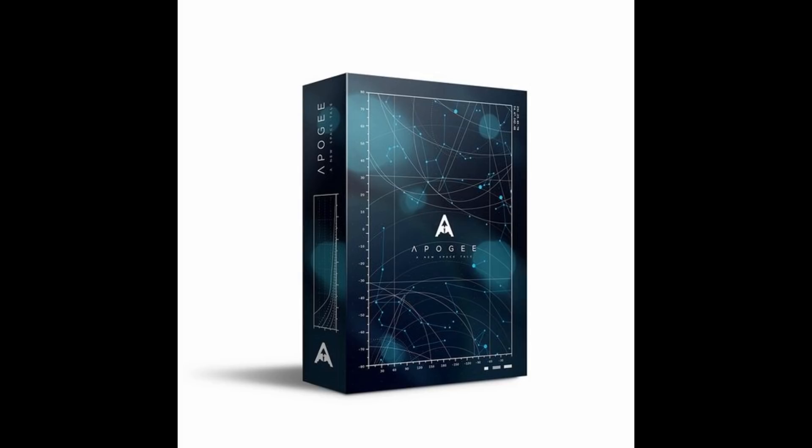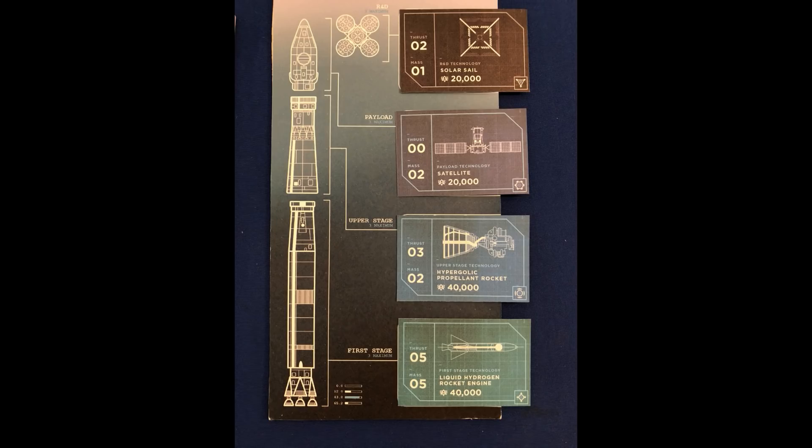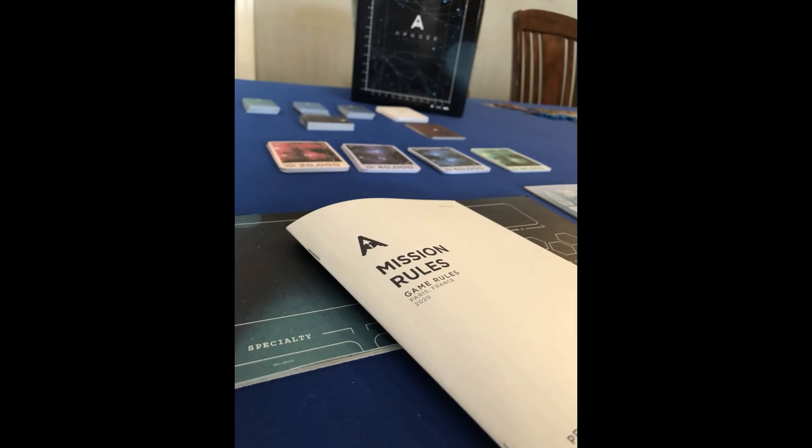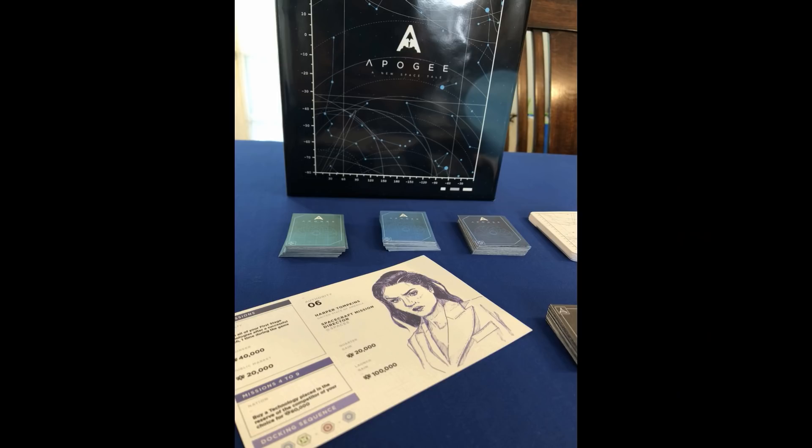On September 30th, DTDA Games launches Apogee for 1 to 5 players, taking about 45 to 60 minutes to play. For several decades, a private spaceflight industry has emerged operating independently of governments. Develop spaceflight faster and cheaper, and meet commercial challenges in this new movement. Recruit engineers, develop technologies, and build your rocket in the hope to launch this mass of several tons from the ground beyond Earth's atmosphere.